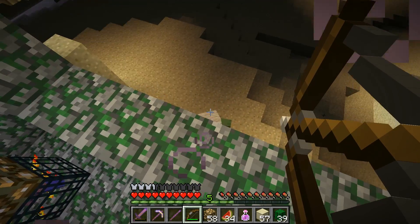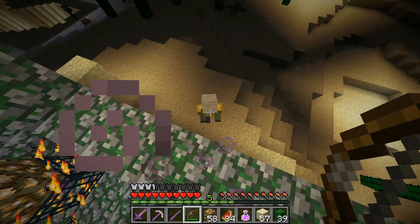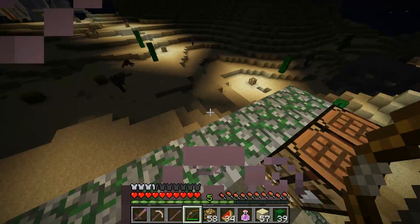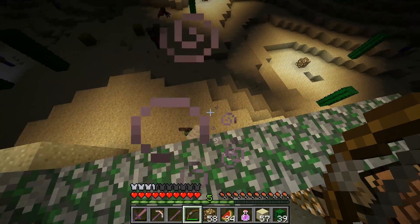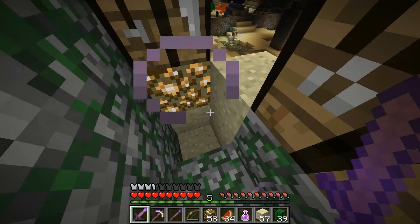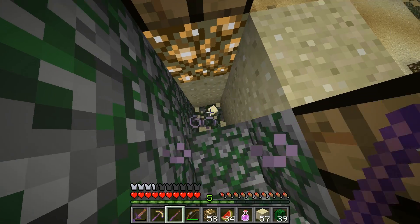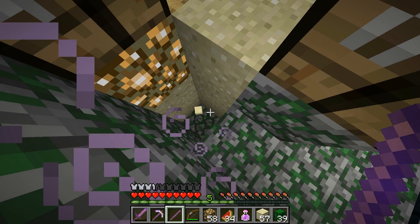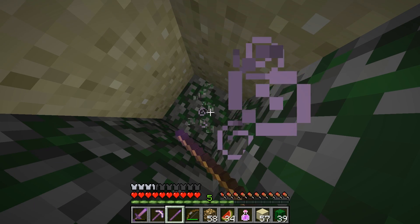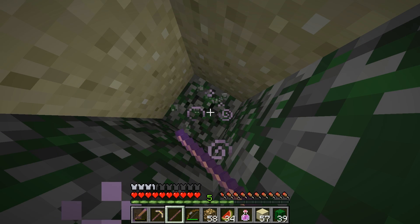Hello! He's got a golden axe in his hand, something that I do not trust whatsoever. Let's see if I can go down here. Oh, that's not smart at all, but we can only hope. Let's hope there's no lava below this.